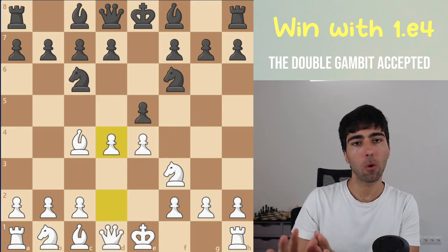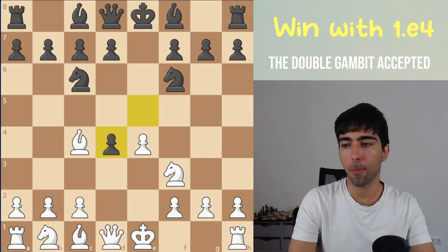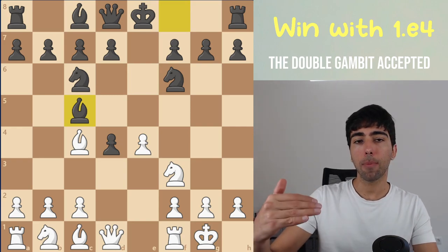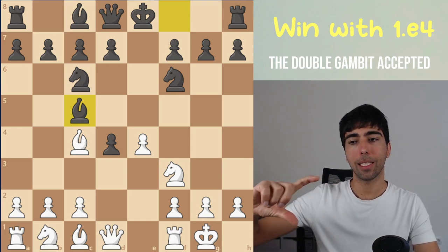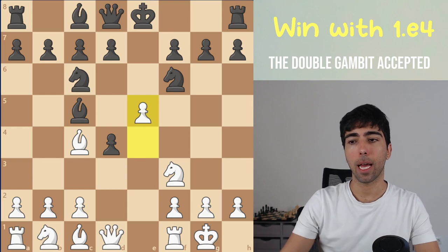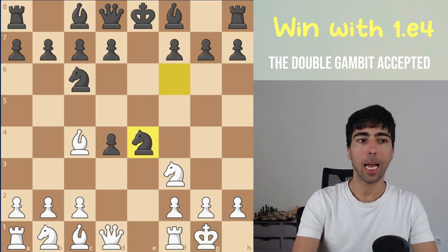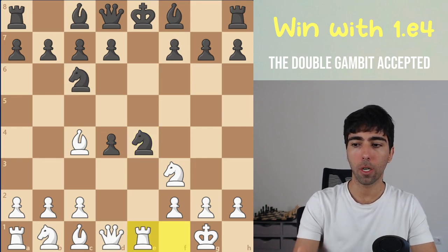So we already have a great chance to get an advantage — if black takes the wrong way, we're already close to winning. After d4, what they should do is pawn takes d4, and now the move is castle. When we castle, black has two options: take this pawn, or play bishop c5. If they play bishop c5, you might recognize this position from the Max Lang Attack — it's a transposition. We continue with e5 and that line was analyzed in that video. So if they want something different, they have to take this pawn — that's the reason for the name, the Double Gambit Accepted. We're down two pawns as white but we have an idea: rook e1, and we set the next trap.